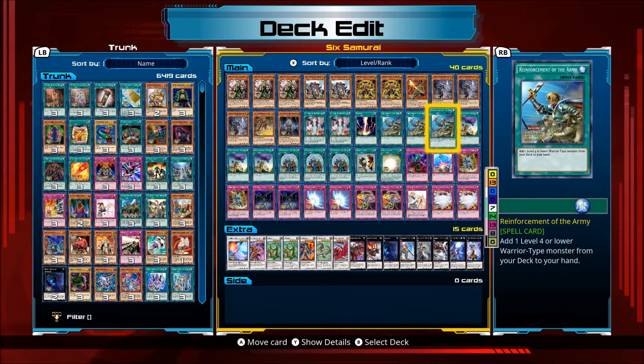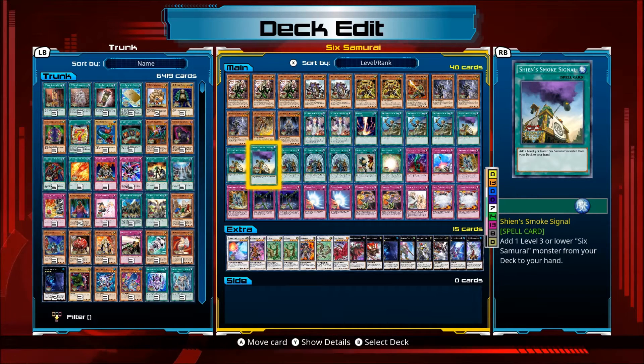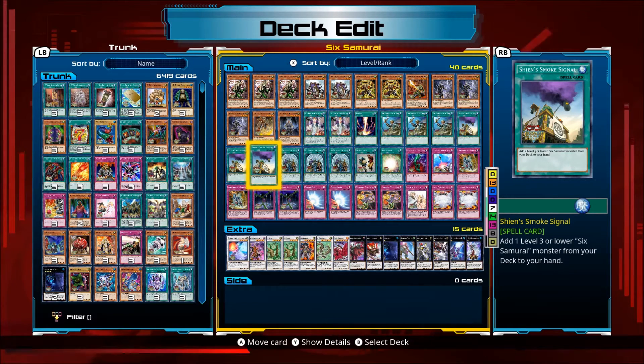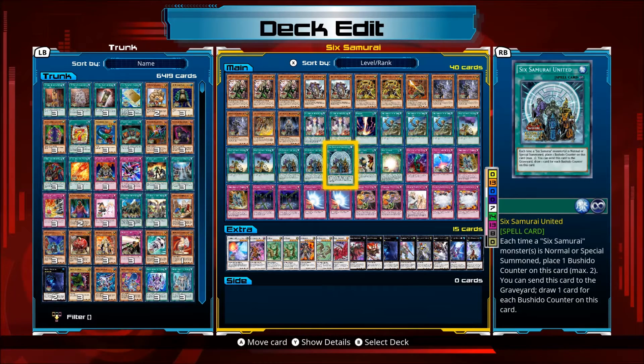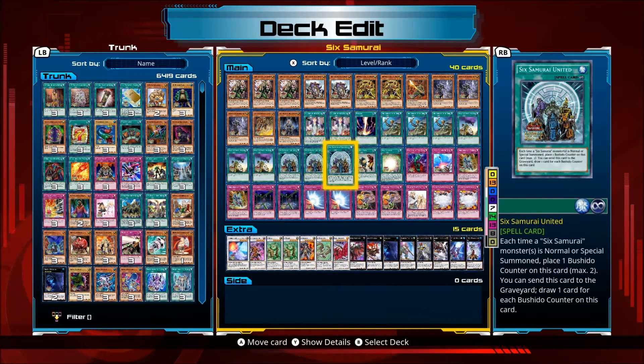Reinforcement of the Army since everything's a warrior. Three Shien's Smoke Signals as well for more searching — add one level three or lower Six Samurai from your deck to your hand. Six Samurai United: each time a Six Samurai monster is normal or special summoned, place one Bushido counter on this card, maximum of two. You can send this card to the graveyard to draw one card for each Bushido counter. It's easy to swarm the field with monsters so you're always getting lots of plusses with the three ROTA, three Smoke Signals, and this.